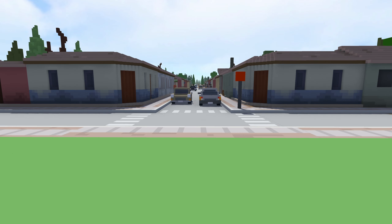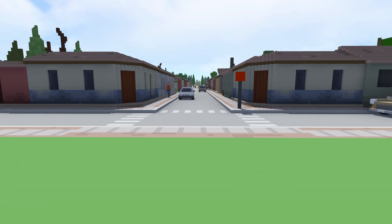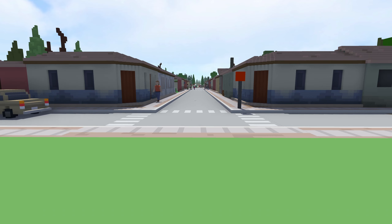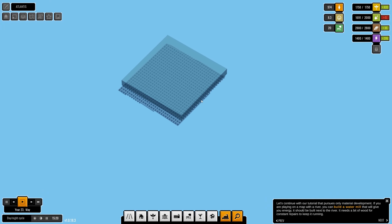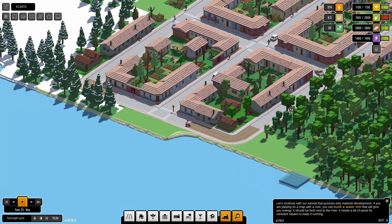Welcome back to Urbek. We are here in this city builder progressing with our tutorial, learning quite a lot and building a pretty nice city. I just love this view — and there we go, the bikes that we actually unlocked in the last episode. Coming back here, we are now on the path to build a water mill.